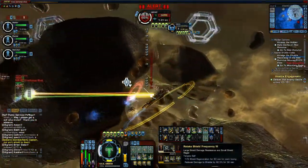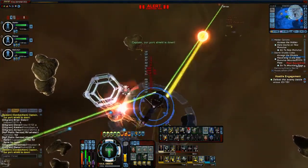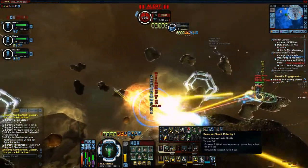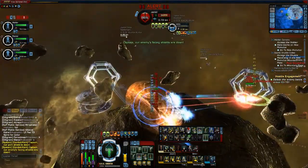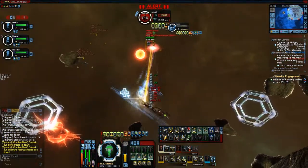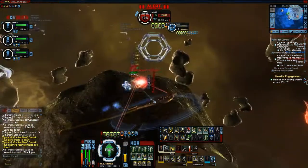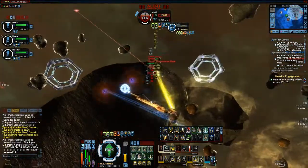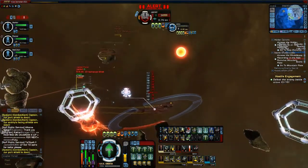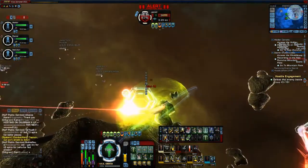Now I'm using Rotate Shield Frequency. Another innate captain ability for engineers is Reverse Shield Polarity — every energy weapon fired at you is transferred to your shields. Reverse Shield Polarity is best saved for when you start to actually lose your shields quite a bit. It's a very good 'oh shit' button because it will bring them up almost instantly, similar to Miracle Worker.